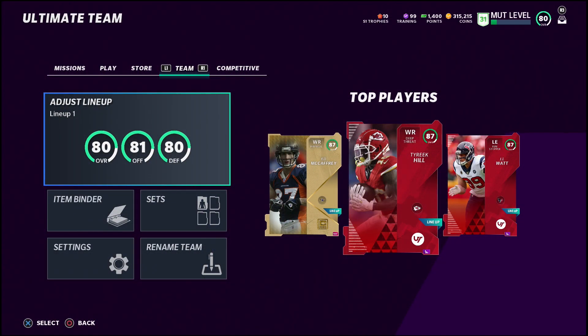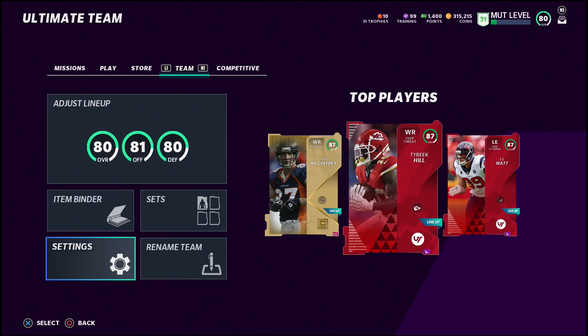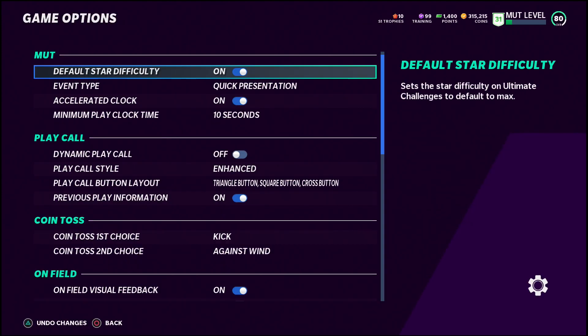First off, you're going to want to go into Madden Ultimate Team to set up your settings. If you don't do it from here you can't do it from the main menu — this is just a MUT setting. Go to Ultimate Team, go to Settings, and you'll see where it says MUT default star difficulty. This is going to automatically put your solo challenges on the most difficult setting, which is what you want most of the time because the more stars you get the easier it is to get rewards. This is off by default, so make sure you turn it on.